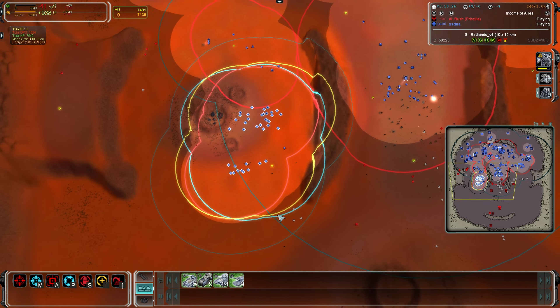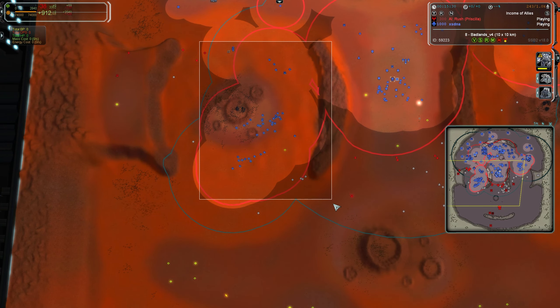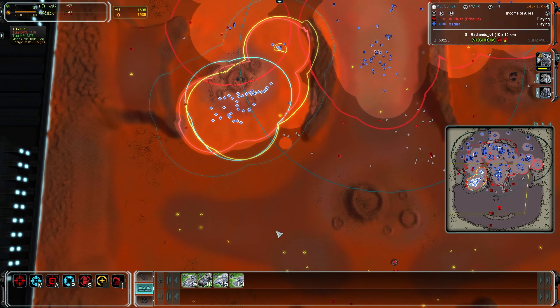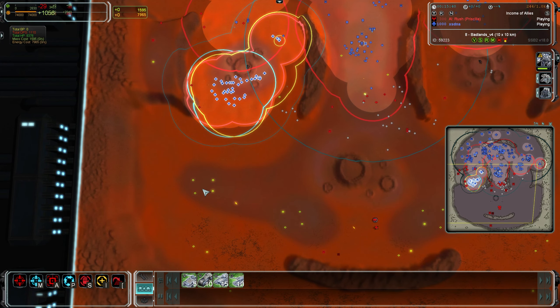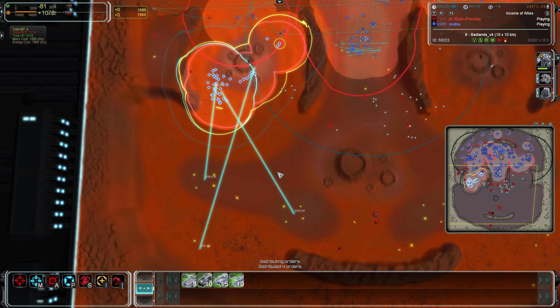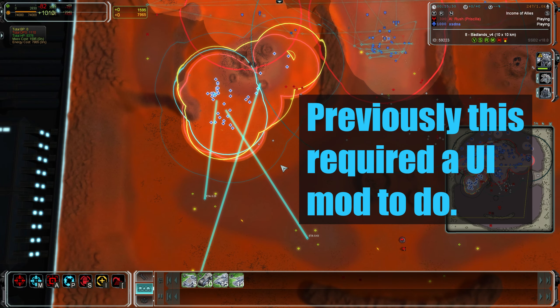That no longer works — it's now called distributed orders. What you need to do is select the group just like before, but instead of giving one order, you give two or more. In this case I'm going to hold Shift and right click one, two, three times, then press G, and you can see the orders have been distributed.